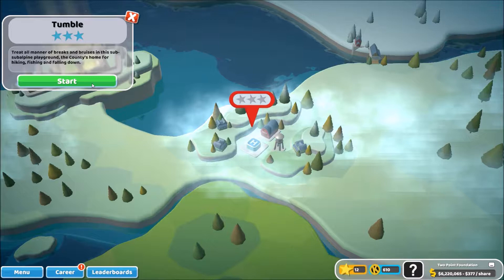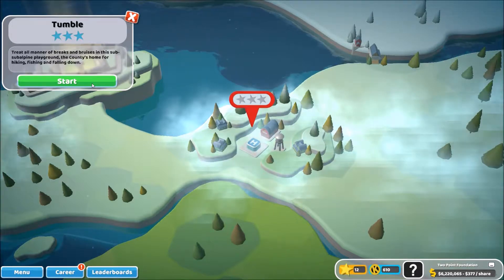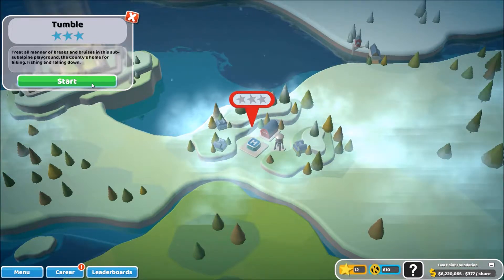Now we're going to Tumble — we'll treat all manner of breaks and bruises in the subalpine playground, the country's home for hiking, fishing and falling down.